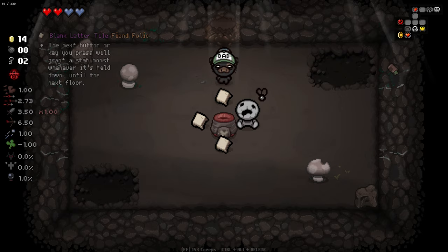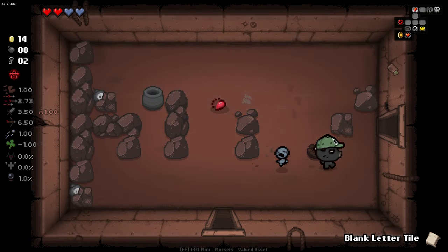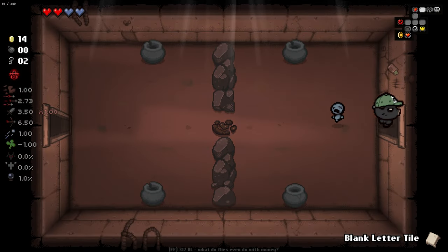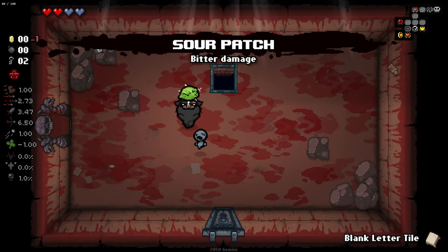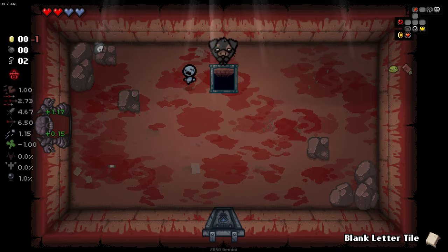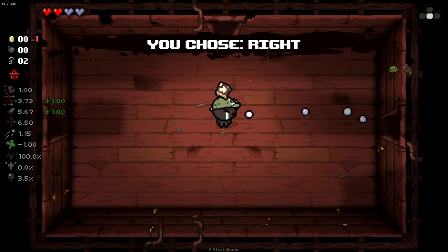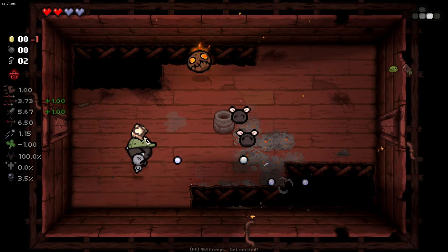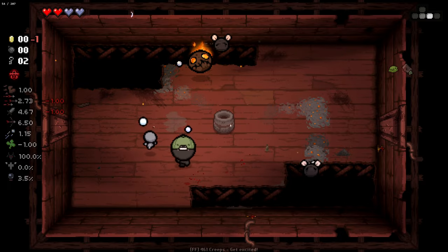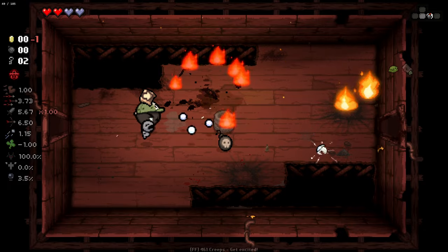I can do a firing direction and get some bonus stats. We can buy this item even though we can't afford it — it'll put us one coin in debt, but we gain a lot out of that. Having Dad's Wallet is going to be really nice for us. If I use the blank letter tile and fire to the left, I gain fire rate and damage. I won't always play into that, but I'll try when I can.